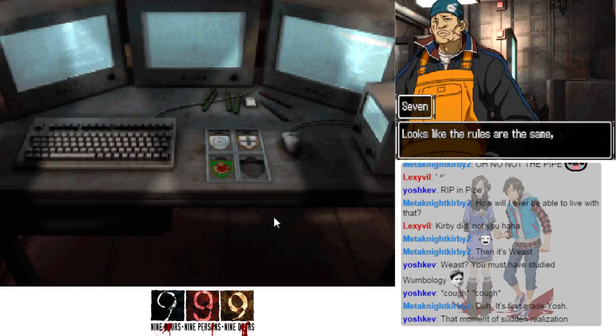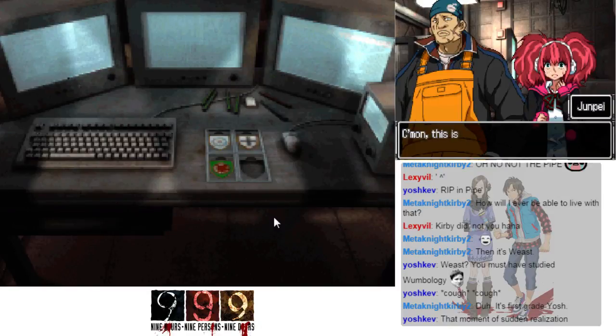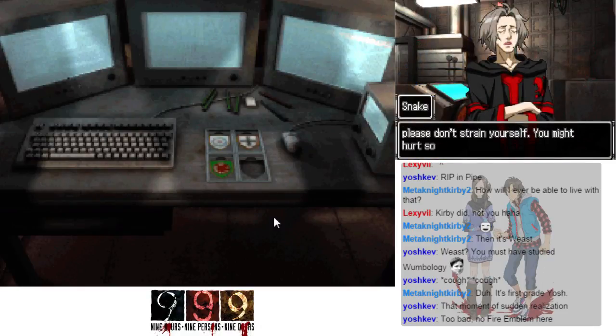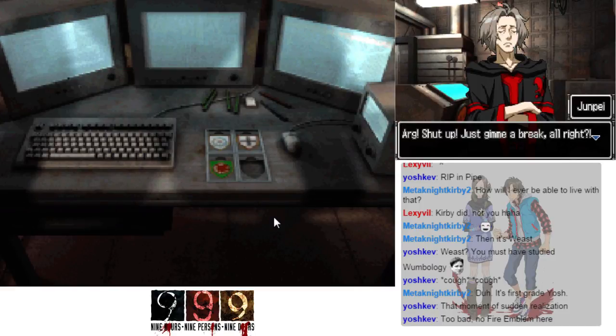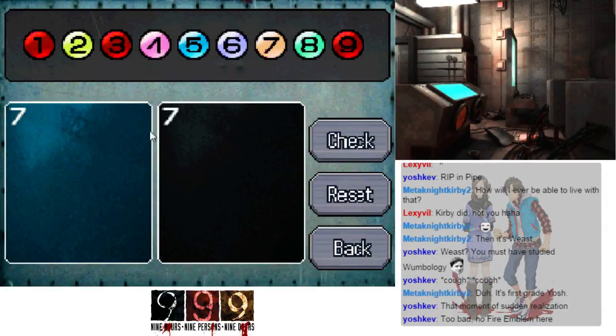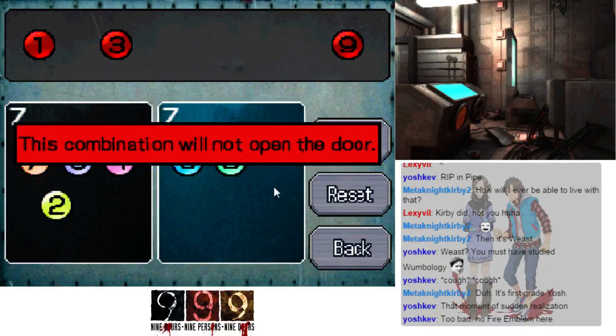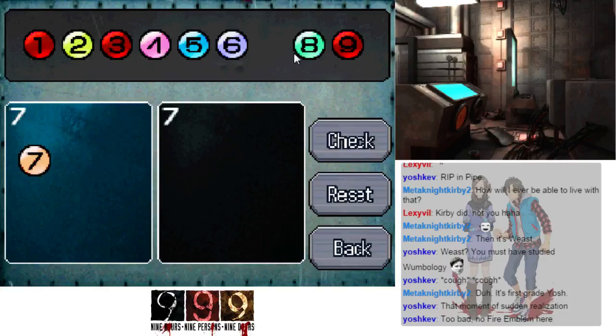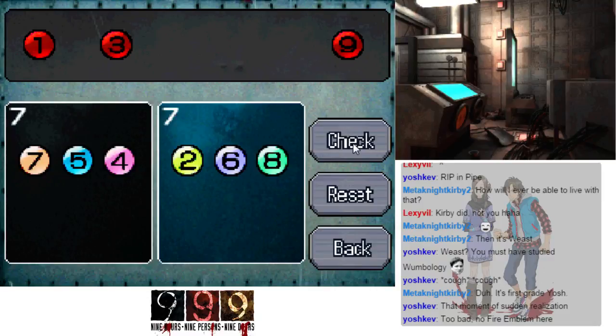This puzzle looks a lot like the last one — looks like the rules are the same. Come on, this is the third time I've done this, it'll be fine. Alright — seven and seven this time. I can't use the three. To make this I need to make... nope. Can't do that. There we go.